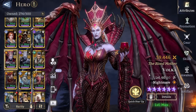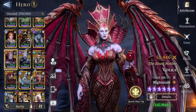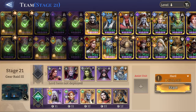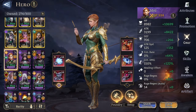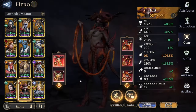Volka is there just to provide her passive. Volka provides a passive in which she decreases the respawn time for heroes that you pick up or heroes that die. Idril is in an Infernal Roar set.